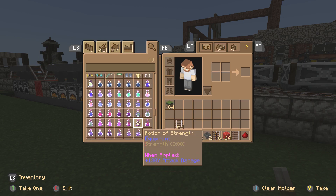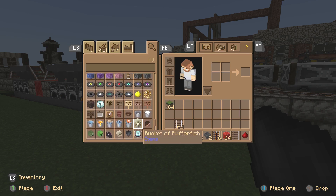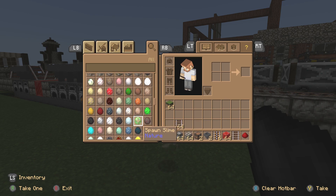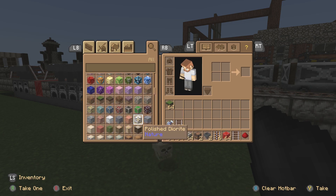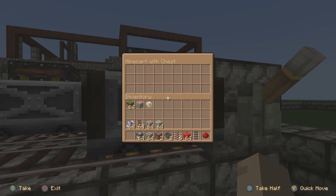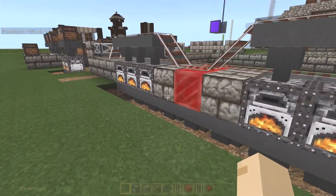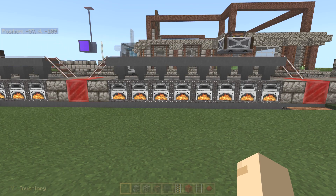Where is the coal? There's the coal. Let's grab some stuff to smelt — some cooked fish, some fish, some iron ore, a whole stack, some cobble. Throw the coal in here, throw the items in here — fish, boom. And there we go. It's distributing evenly. Like I say, it's not all simultaneously — everything doesn't come on at once — but that's not a big deal for me as long as it distributes evenly.